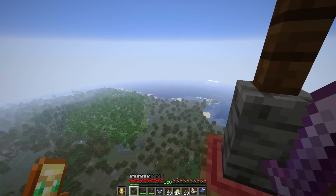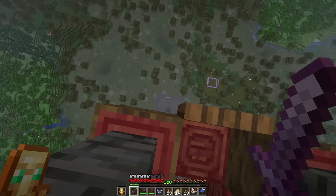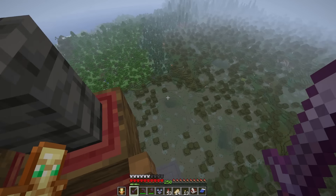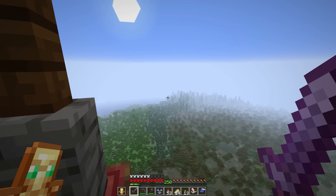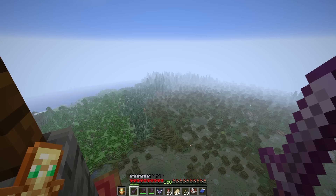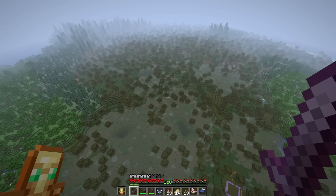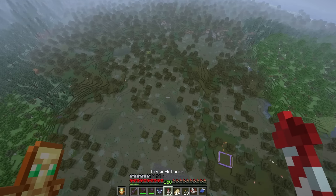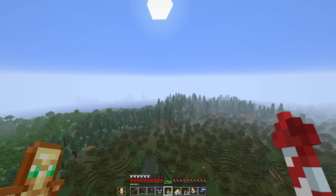My idea — which I'm kind of having to rethink because we have ocean on that side and ocean on this side — was originally to take this entire swamp here and just sink it down 30 to 40 blocks and turn it into a massive lush cave biome. Then you could basically just walk into the portal, which would be like its own sunken ancient structure down there with some shrine built up around it. I might still do that, but with ocean on both sides, it's a little weird to randomly have a sunken place that's not flooded with water. So I might try to rethink how we're going to do it.